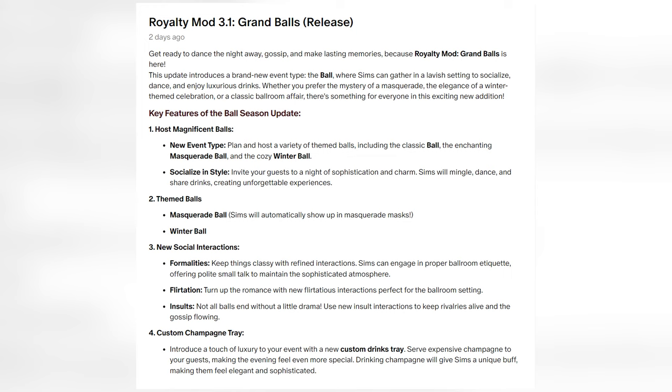Before we continue, it is important to note that you'll need the Ballroom Dancing Mod by Mercury Foam to get the smooth dancing animations for your sims, so make sure you download that as well. There's a link to it in the Patreon post.